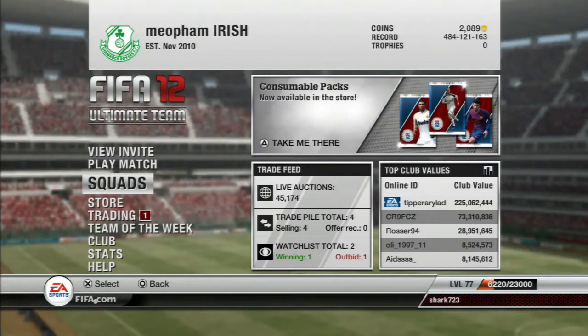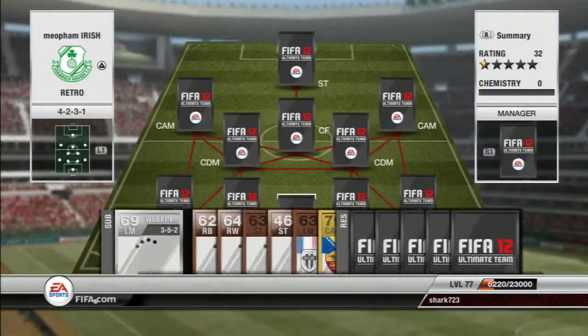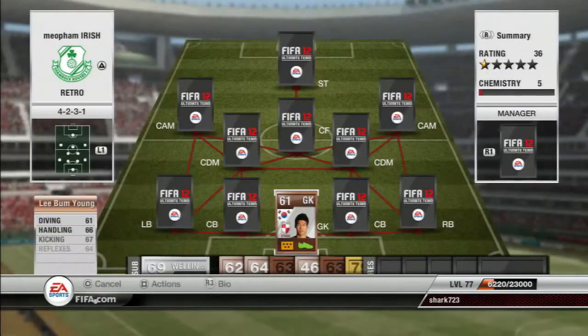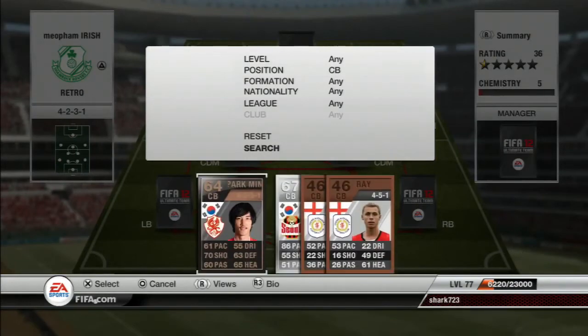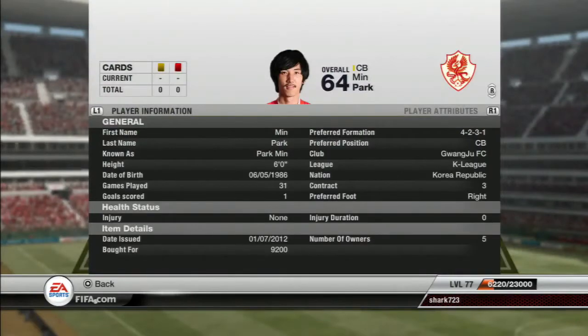So I went and did that and played a few games, about 10 or 8 roughly. Going into the team, it's a little bit of a skill team — I was a skiller back then and I guess I still am. At goal we had Lee Bum Young, pretty much in there for the name; that was a pretty godly name for a goalkeeper. Then my first centre back is Park Min, who was a bronze in-form and I think back then he cost me 9,000 coins, so not too bad.